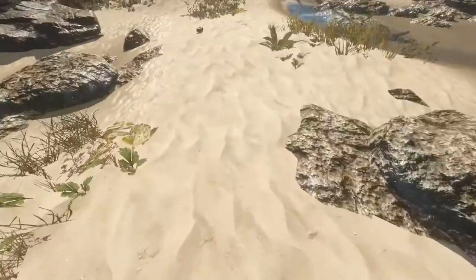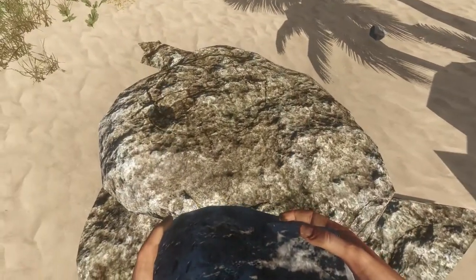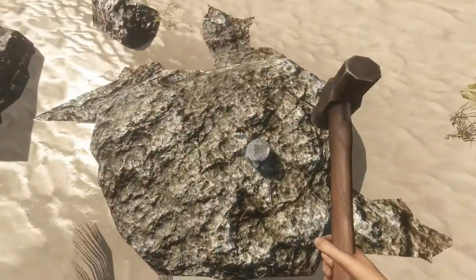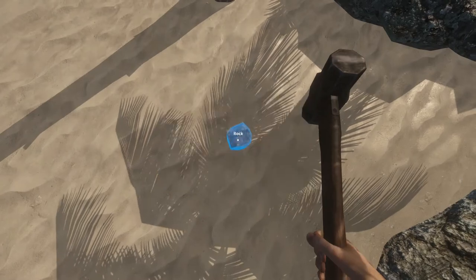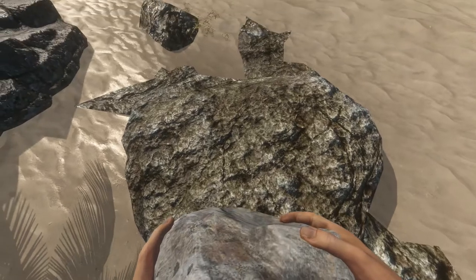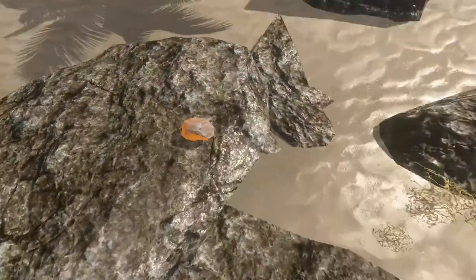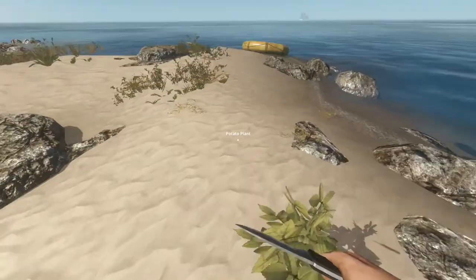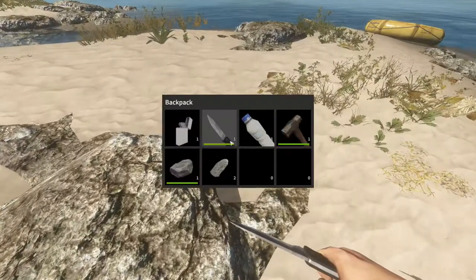The first thing you're going to want to do is find some rocks. There's a rock — beautiful. Now, you can't smash it with a hammer; you cut it with a knife, or you can use a machete if you're lucky enough to get one. These are potato plants — they're very important. They're pretty much your first source of food in the game. So we've got some rock shards, and I also have a regular rock.